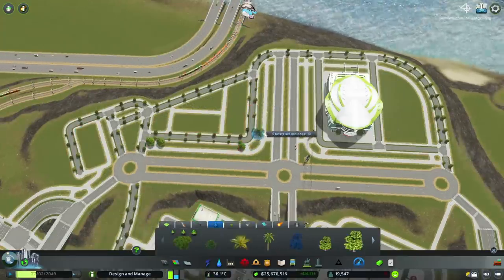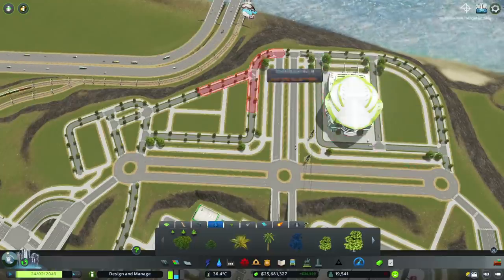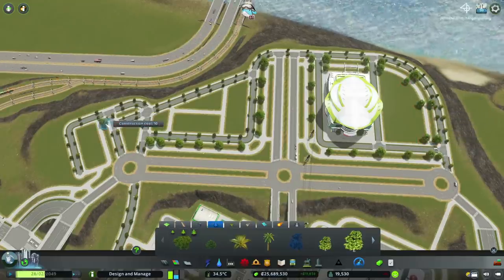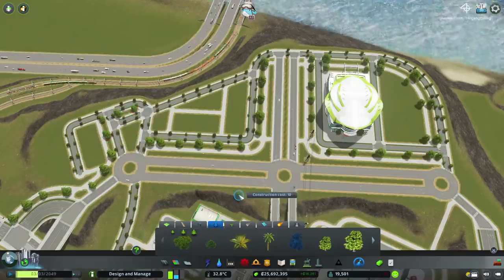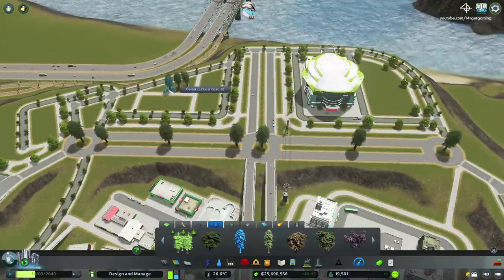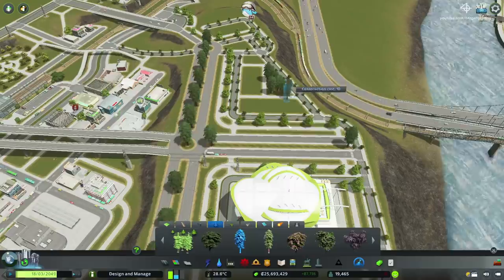Finally, I start decorating the entire area. I'm using the exact same logic that I've used on the residential part of this district, placing these small beaches between the local roads and also the pathways, and I also make use of those big tall trees between the highways, right next to the expo center. Then I simply wrap up the area by adding some natural vegetation, with oaks and also some bushes.